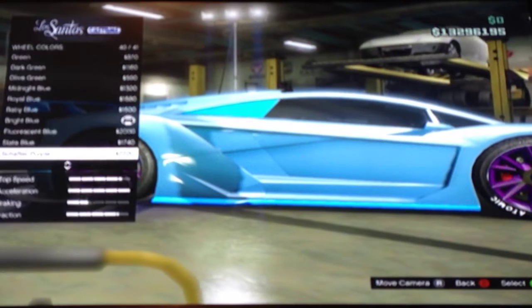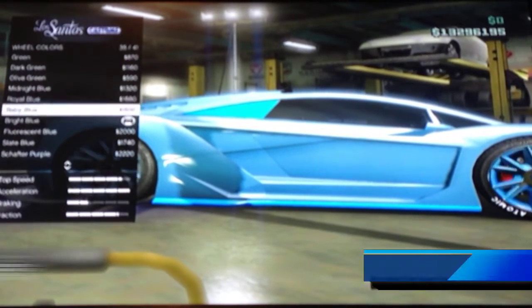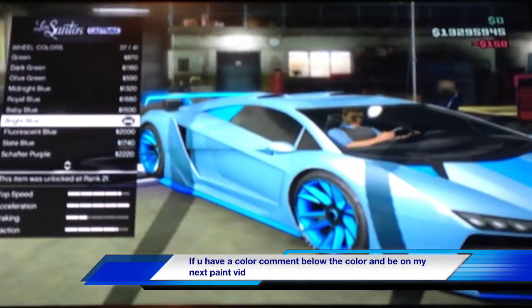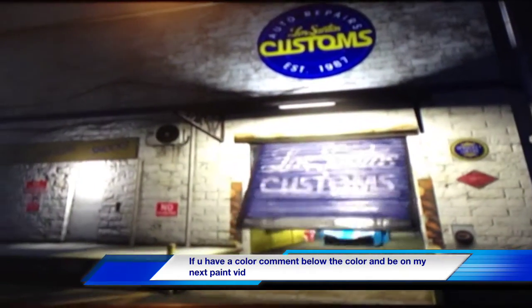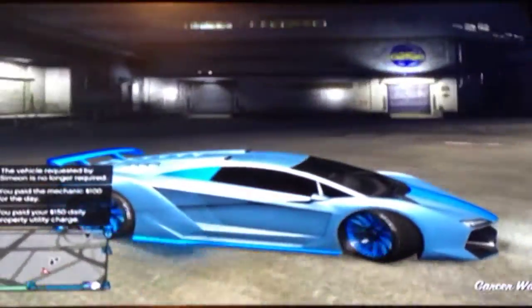Once you select that, for the wheels you want to select Ultra Blue again — or actually Bright Blue, sorry, there's no Ultra Blue in tires. Bright Blue, and then Smoke Blue for the tire smoke. And there you go, that's how you make Crystal Blue — sorry about the name mix-up. I really like this color.